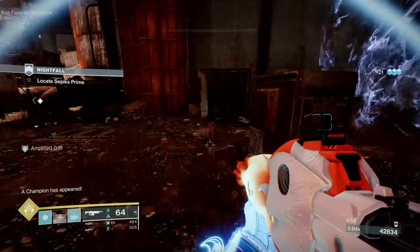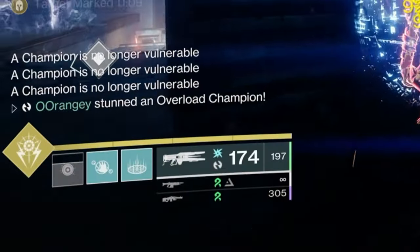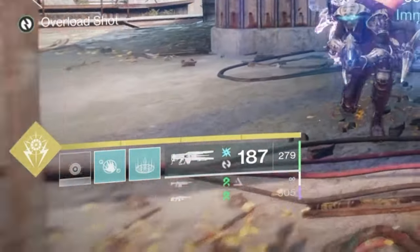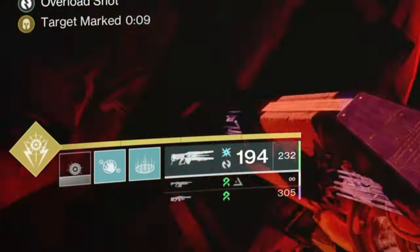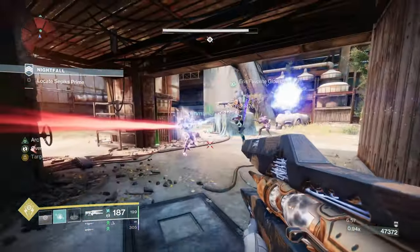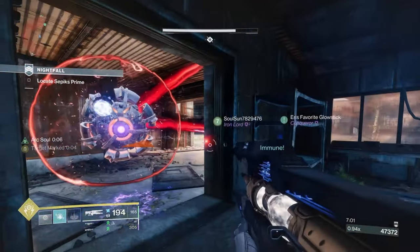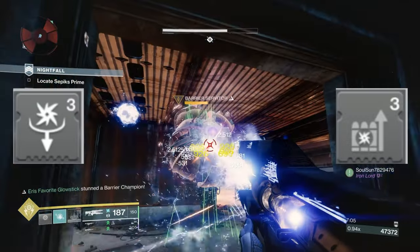If an activity has overloads and you're wearing this helmet, trust me, it's going to be a breeze. Something that completely slipped my mind: you don't have to reload when using a trace rifle because it steadily reloads your magazine from reserves all the time, and it's fast. If you're using Divinity, you can use your full Divinity ammo without reloading once because the automatic reload from reserves is just too fast.